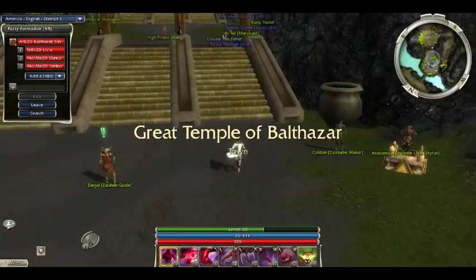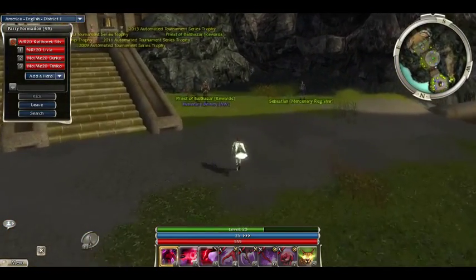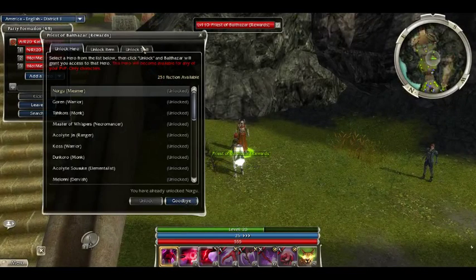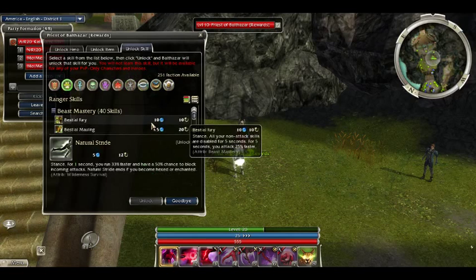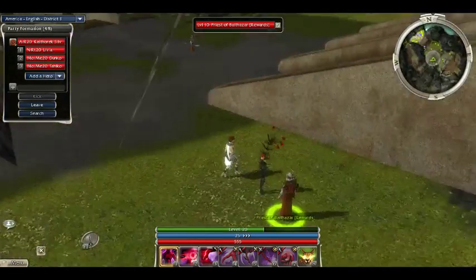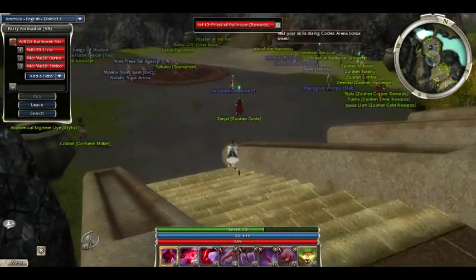For elite skills, you grab the elite Signet Capture skill from any skill trainer and go capture it from the specific elite mob that has it. Another way is that in the game there is a Priest of Balthasar in the Isle of Balthasar, or any other PvP area, where you can see all of the skills for every single class. Basic skills cost 1,000 Balthasar faction and elite skills cost 3,000 Balthasar faction. You can get this through any form of PvP — I usually go to the Jade Quarry because it's much more active than all the other PvP areas. You can also get it from the Zaishen Combat Daily.